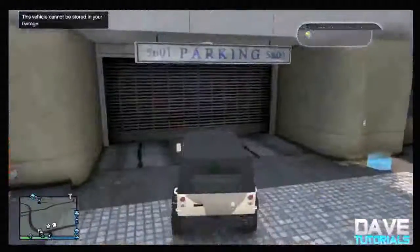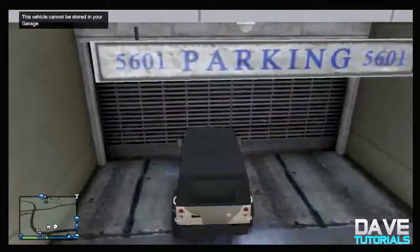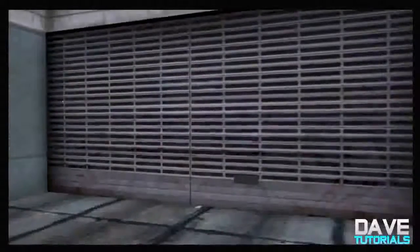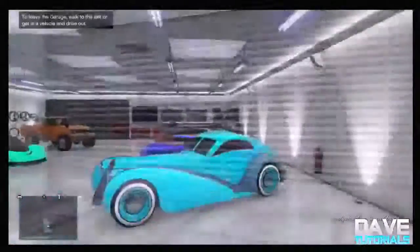Once you've done that, you need to get inside the Pegasus vehicle, drive it back, and then slam it inside your garage for the door to open. Then you can just walk in and get the desired car you want. You can do it with the Adder — just do it with some sort of expensive car, like the Z-Type. Then you just want to drive it out.